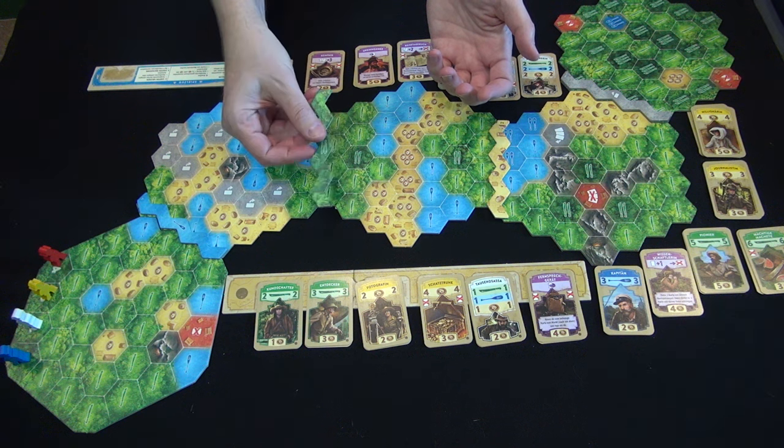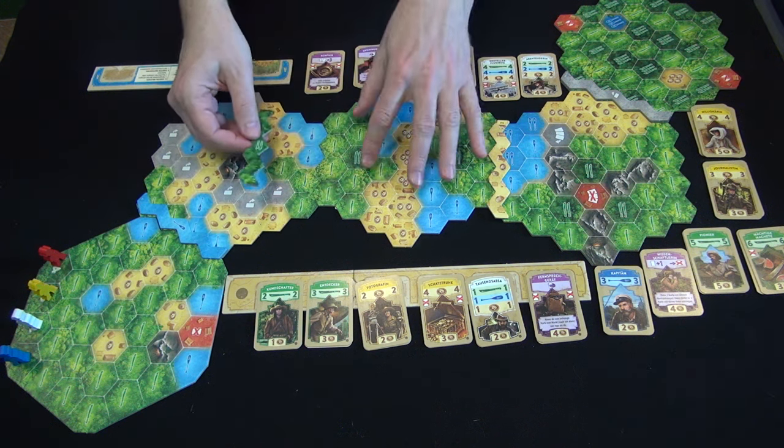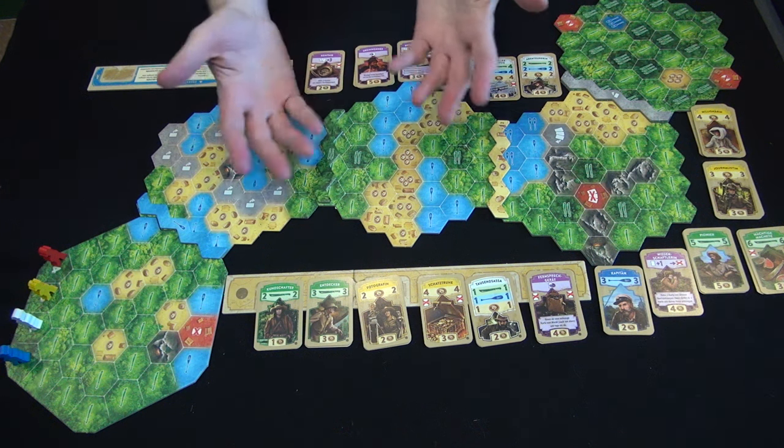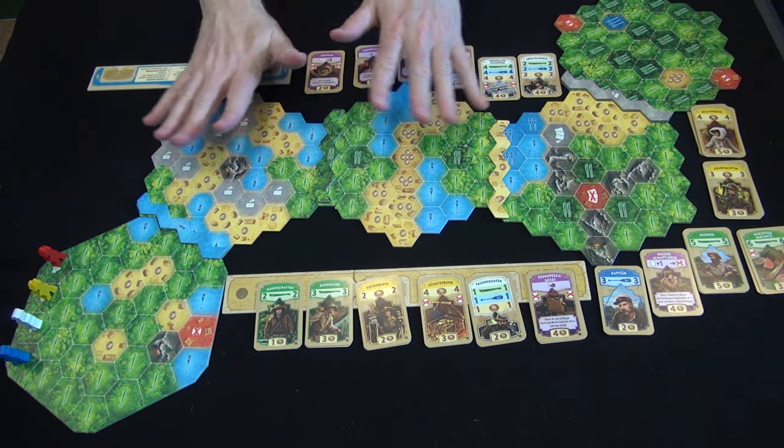You connect each piece — each two pieces — with one of these obstacle tiles, which is laid out at random, and which serves two purposes in the game, which I'll explain in a moment.